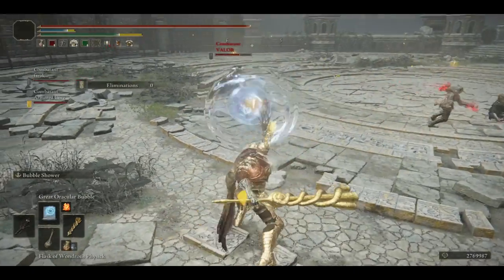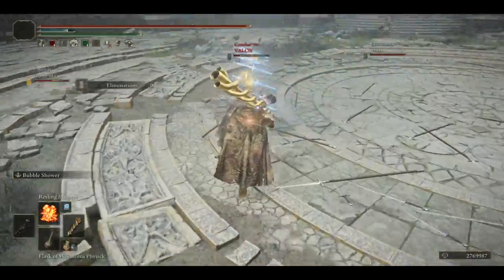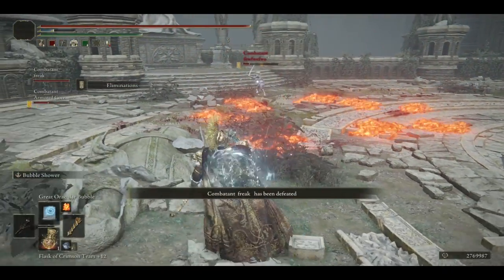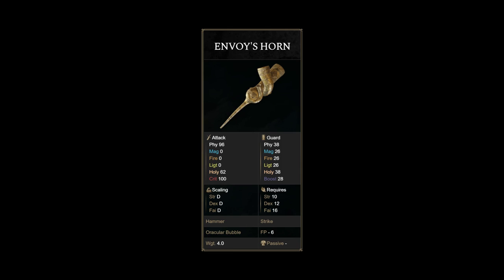The main point of today's video is about a bubble build. This is a build I suggest nobody to play at meta PvP levels, unless you're fine with playing a wacky build. Most certainly ineffective against good players, but hey, maybe From Software will give us better bubble stuff in the DLC.